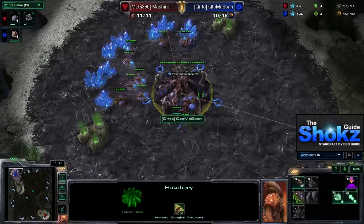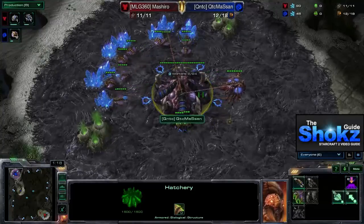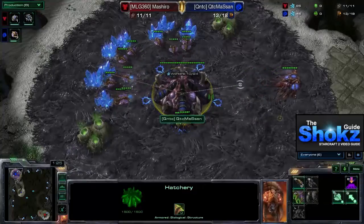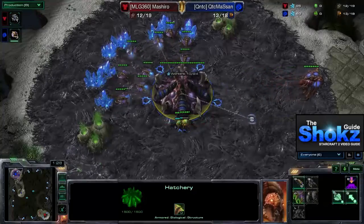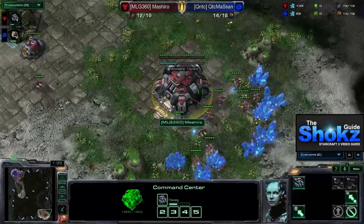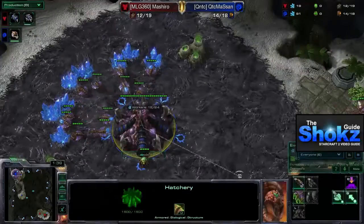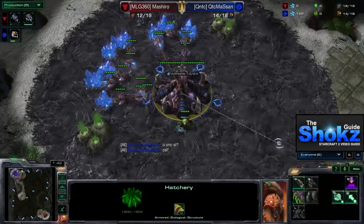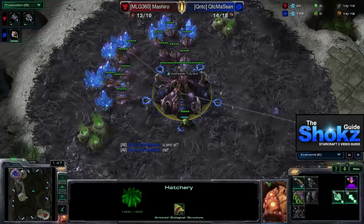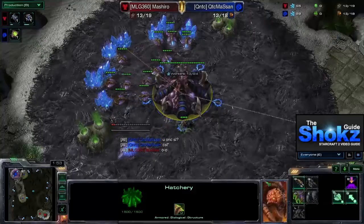We've spawned on Belshir Vestige and we have our two players — in the top left we have the blue Zerg who will be following Quantix Masan, obviously a very skilled player, and his opponent in the bottom right the red Terran Mashiro. This is a two-player map, which means that scouting information is much easier to come by since you only have to go to one location.